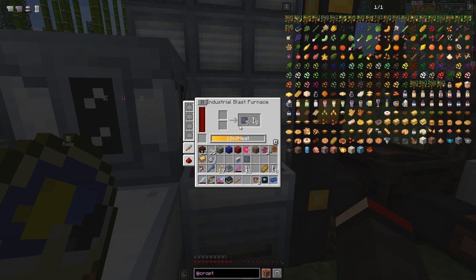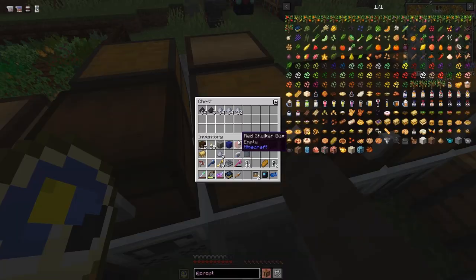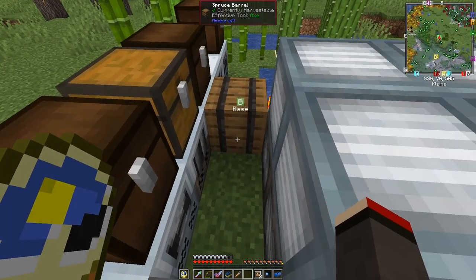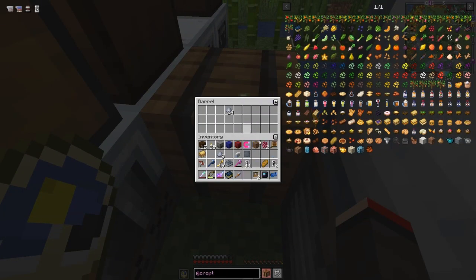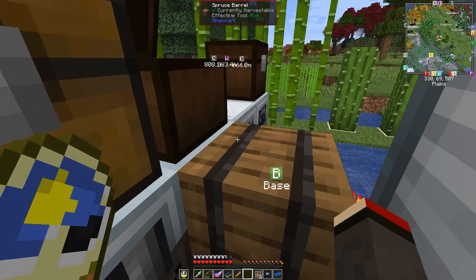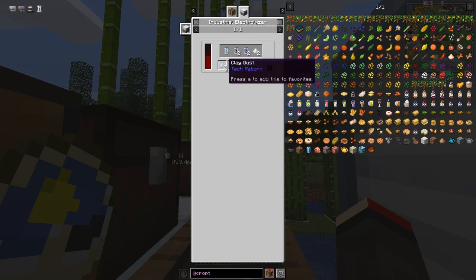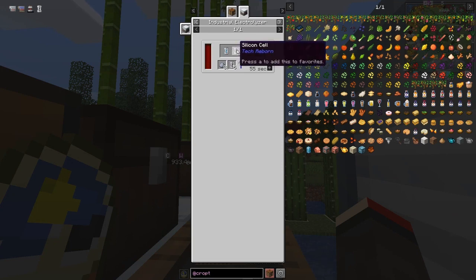Let me have a quick look at the recipe. Yes — silicon cells: you need to put silicon cells into the blast furnace. This was just to put some clay in and get clay dust. I've got clay dust in here already and I put some empty cells in — those two combined should give me... let me look at the recipe. In the industrial electrolyzer, five empty cells plus eight clay will give one lithium cell, two silicon cells, two sodium cells, two aluminium dust, and lithium dust.